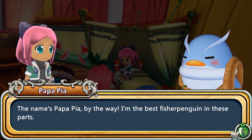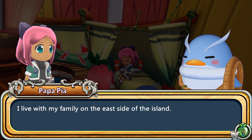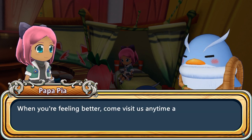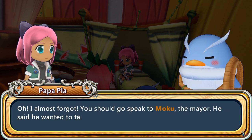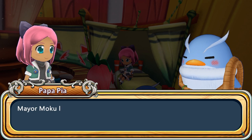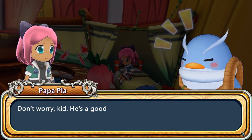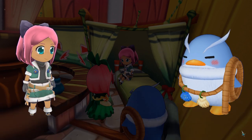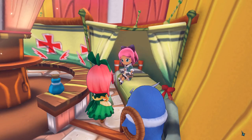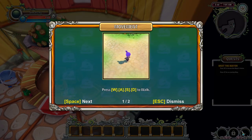'Bye, Papa Pia.' He says, 'By the way, I'm the best fisher penguin in these parts.' So I really thought he was an owl at first, but he's a penguin. He lives on the east side with his family and we should go visit him anytime and sample some of his wife's amazing fish too. We also need to go speak to Moku, the mayor, north of the town center. Mayor Moku is able to help us with any of our problems. Hopefully he can help us figure out what the heck we're doing here. Quest accepted!